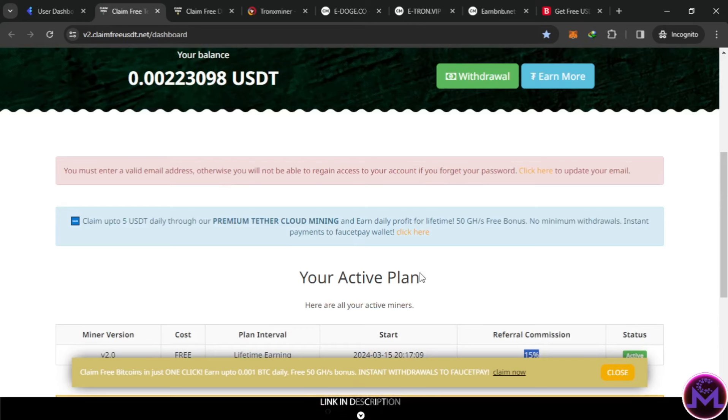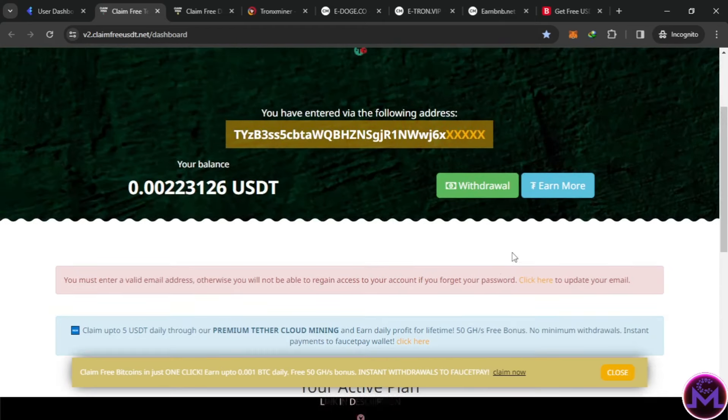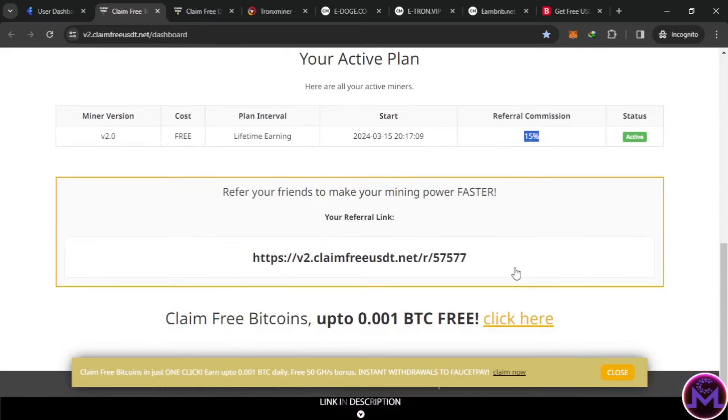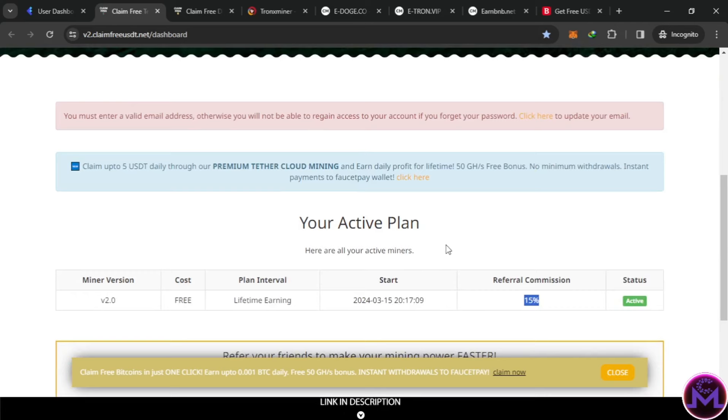But guys, investing in this website is risky — they can shut down at any time. Be careful. You can just withdraw for free without investing any money. They also have a way to increase speed — you'll find options to buy more or deposit to increase speed, but that's not financial advice.